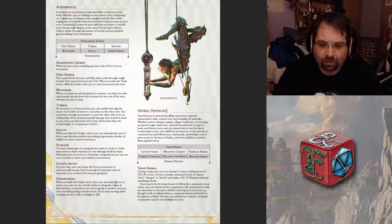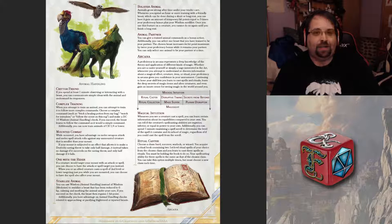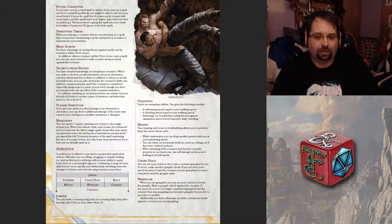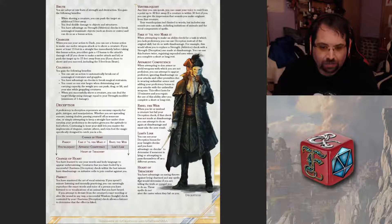Of course you have animal handling, which is kind of long. You also have arcana, where you can look into Ritual Caster — so you can get a ritual casting ability through this pathing. You also have athletics and deception, where the capstone is Heart of Treachery: you have advantage on saving throws against being charmed, and any spells that determine if you were telling the truth or compel you to do so don't alert the caster when they fail on you. So when a paladin casts Zone of Truth, this capstone from the Deception tree would actually defeat that spell from working on you.